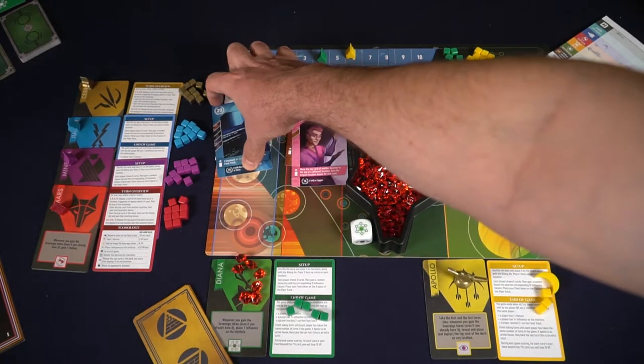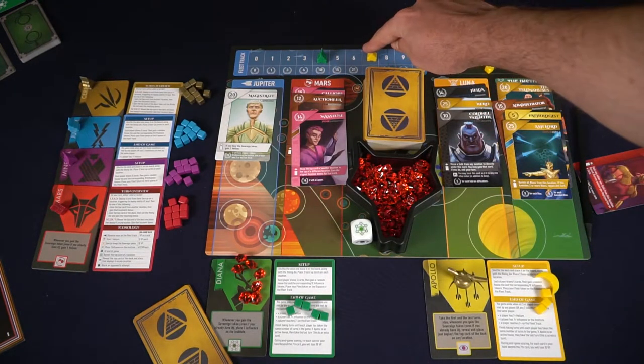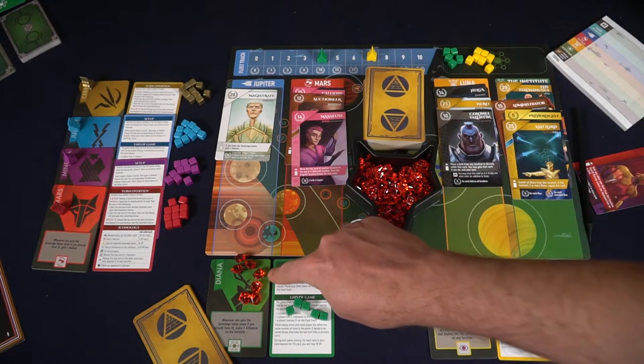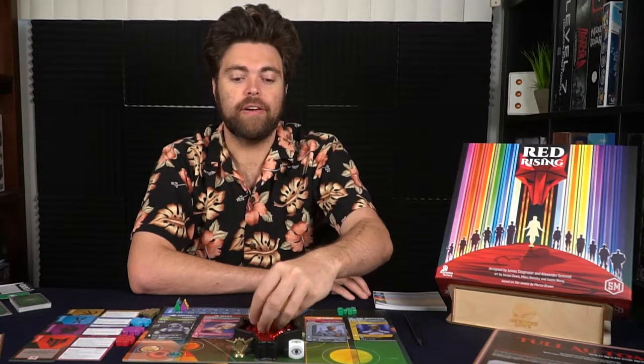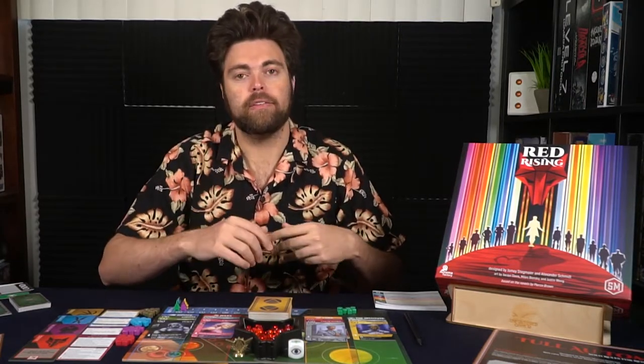One of the triggers is the fleet track reaching seven or more for one player. The other is the Institute receiving seven or more influence counters from one player. And the final one is one player receiving seven or more influence. When that happens, or when one player gathers two of these, that will trigger the end of the round, in which case everyone takes a full turn to keep it fair, and then scoring will begin.